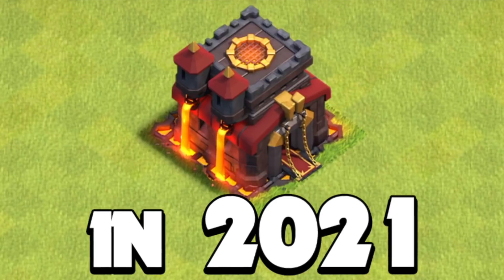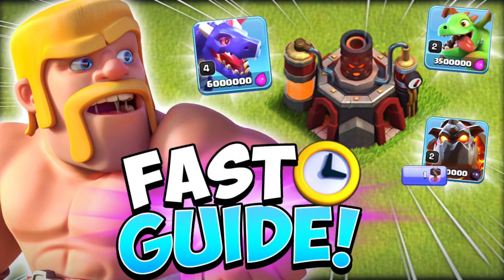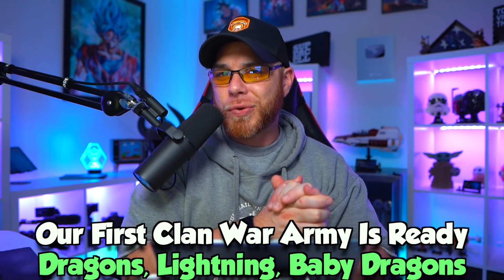What's going on, my friends? My name is Joe, and welcome back for episode 7 of Town Hall 10 in 2021. The clan war leagues have begun. You remember that laboratory upgrade priority guide we did a few weeks ago? It's time to show you all the results of what's been done in our laboratory since then.